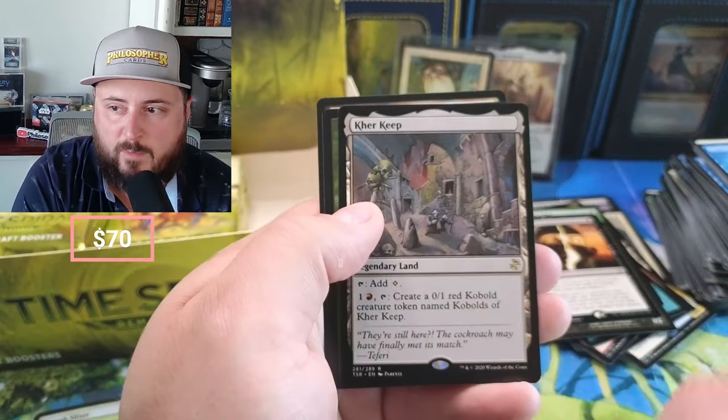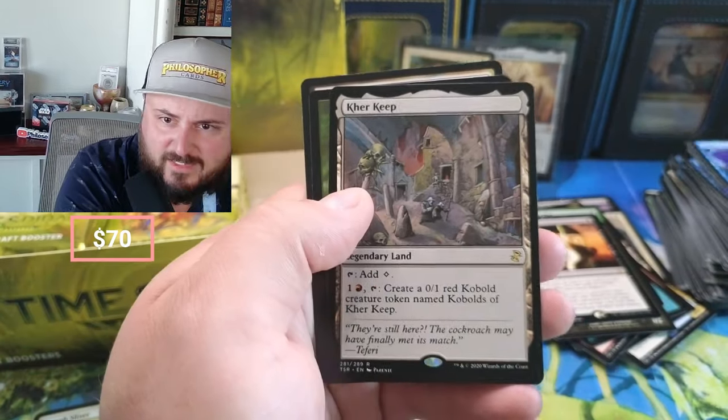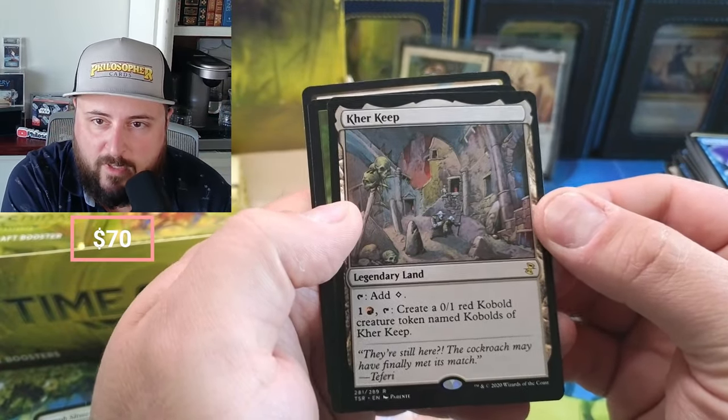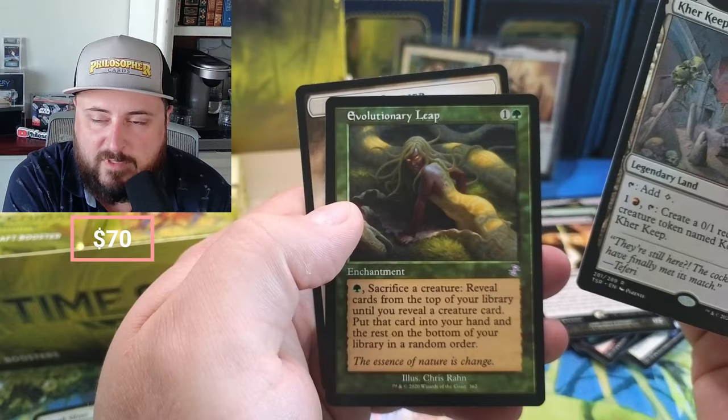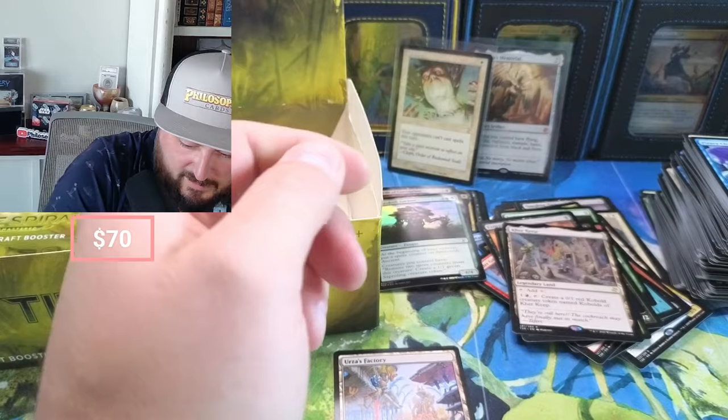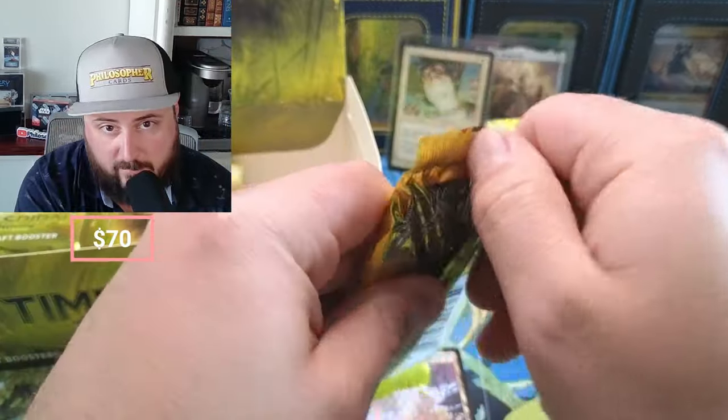Kobolds of Kher Keep — feel like that's pretty decent right, guys? Named Kobolds of Kher Keep and Evolutionary Leap — sacrifice a creature, reveal cards until you reveal a creature card. Not too bad. I don't think it's anything crazy — it ain't a Memorial, it ain't a Memorial.